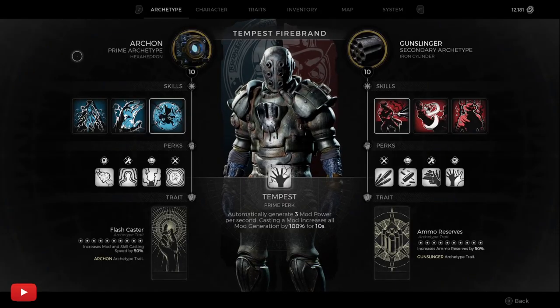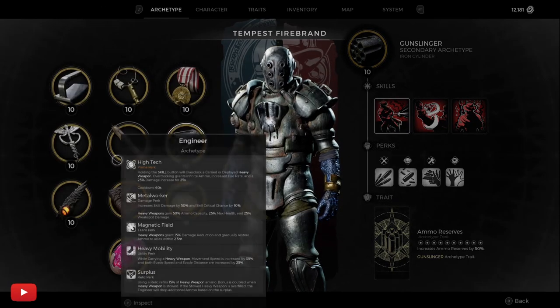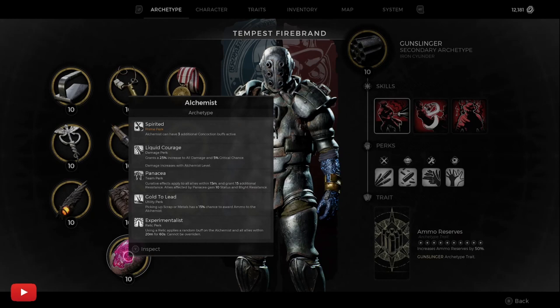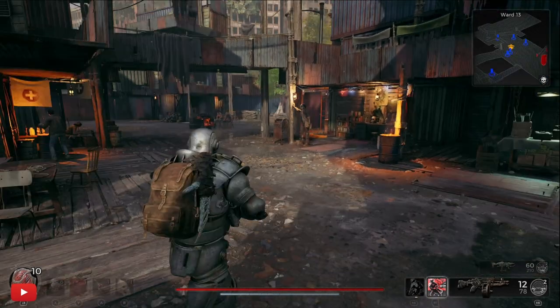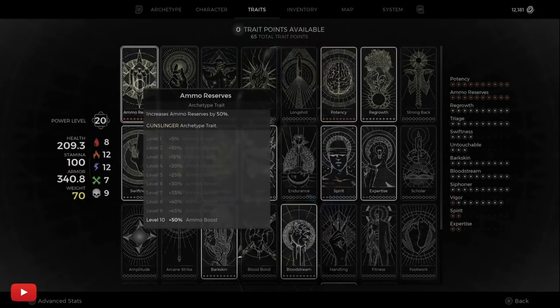Let's talk about it. I'm Dread, welcome to the channel. So if you're after the exploit on how to get five concoctions on in one go, this is the guide, and it's as simple as this. What you want to do is first put on the alchemist class, because he allows you to have an additional free concoctions. Simple as that — so there we go, we've got the alchemist on.